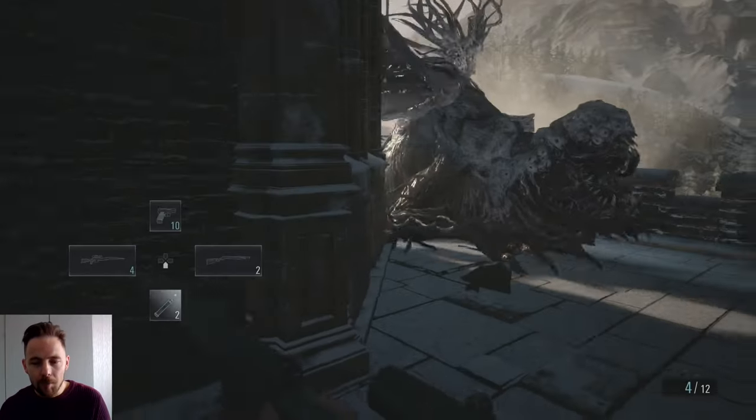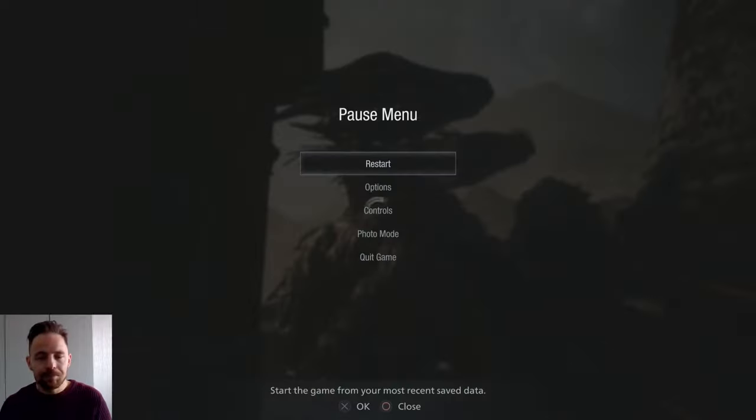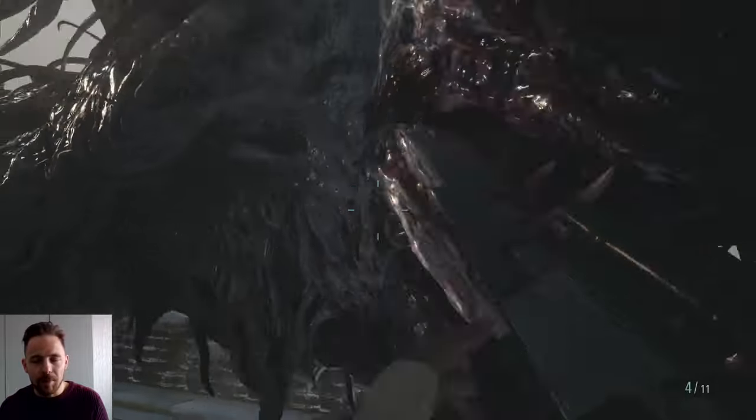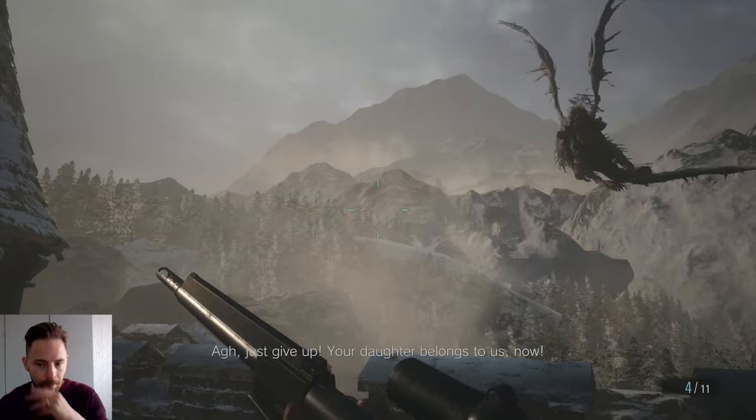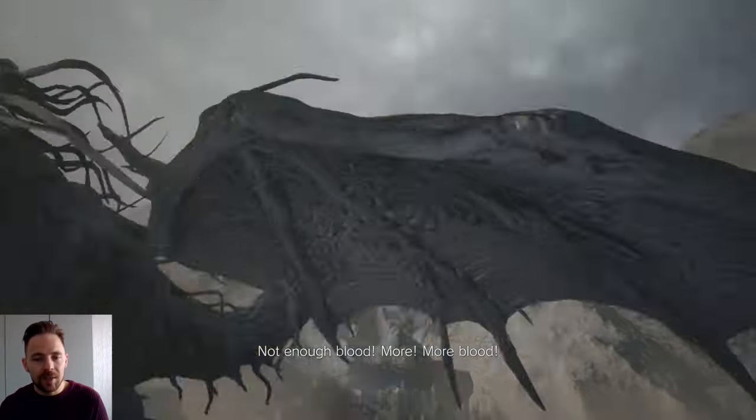Equip your pipe bombs, lob both of them at her, then change to your rifle and shoot the weak point. So lob both pipe bombs when she's knocked down, switch to your rifle and keep shooting her weak point. Once she begins to stand up after shooting her, that means she's going into the next phase. If you leave it too long she'll stand up anyway. But normally if she wakes up after you've hit her it's because you've triggered the next phase - at that point she'll fly away, jump on you, and there'll be a cutscene. Once she stands up, don't attack anymore - it's a waste of ammo.